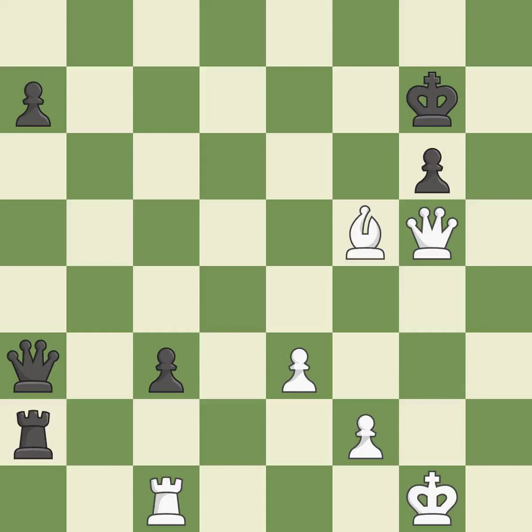Giveaway — one player was winning but then gave it away. That game was pretty competitive. That was a well-fought middle game that black got the better of. That was a free rook.